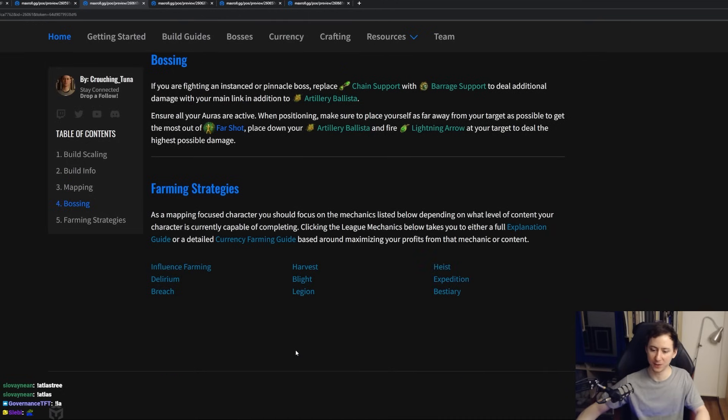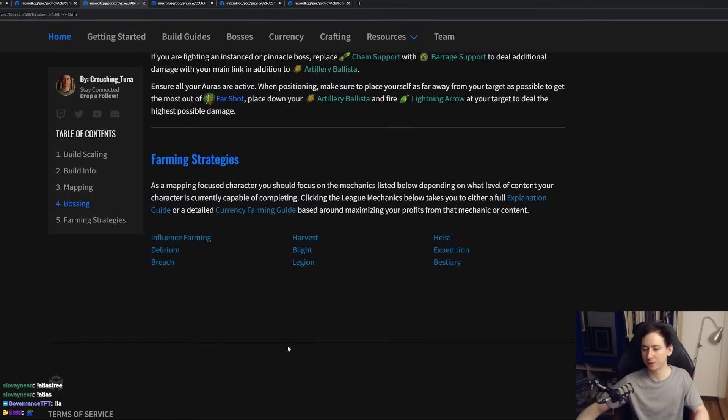The farming strategies that this build excels at are mostly mapping-focused. You're going to be looking to farm influenced altars, delirium, breach, blight, legions, and harvest. You can also do heist, expedition, and bestiary. However, you're not really going to be taking on bosses with this build, so keep that in mind.